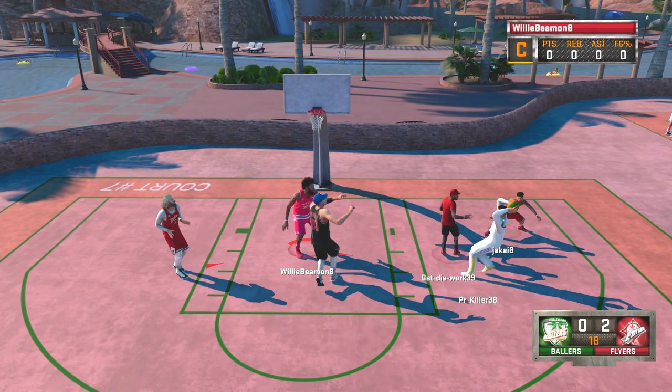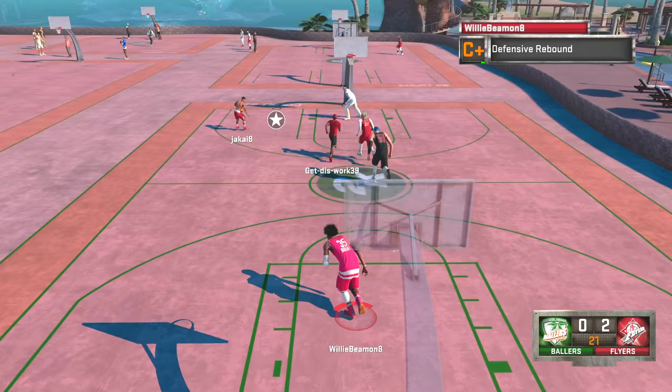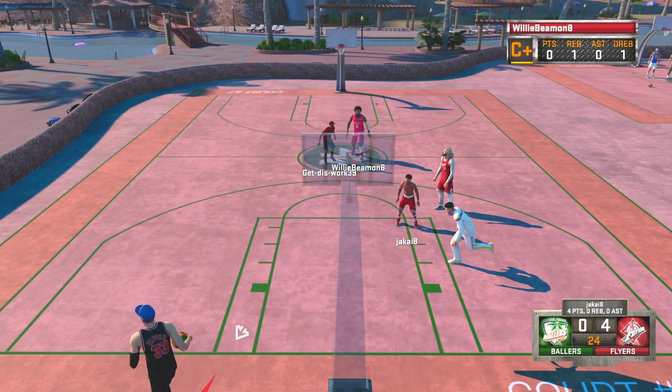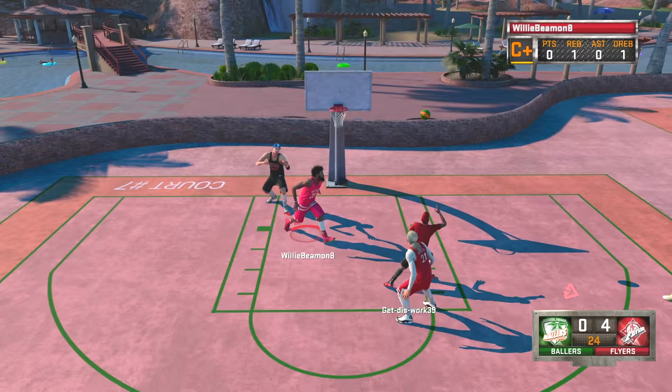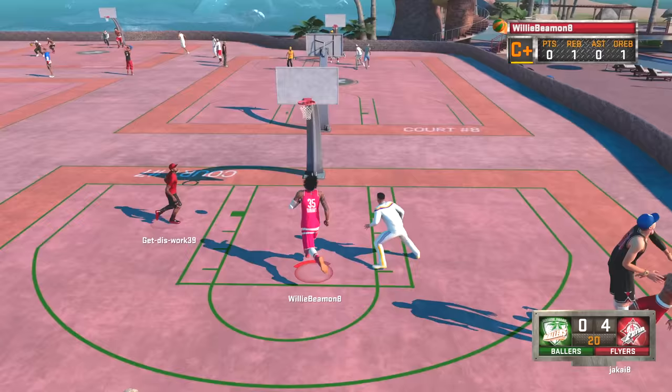First off, we need complete customization of our My Court — just like our program court where we can ride on the court, put our own designs on the court, put our own designs on the wall, design the backboards. There is so much potential there for My Court. I realize this is kind of the first year they've done My Court and it's been a really cool way to learn moves and practice shots, but it would be really cool to customize it a lot better.